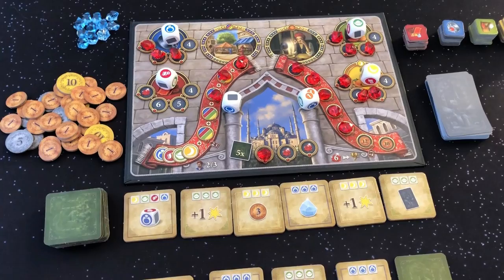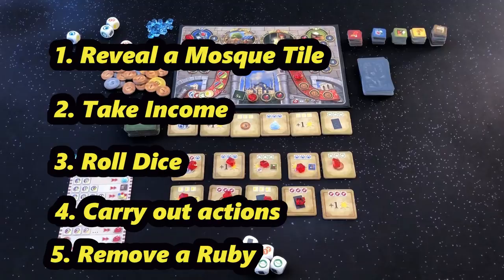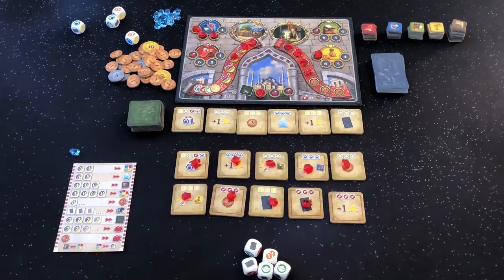The take income, roll dice, and carry out action steps are played just as you would in the standard game. The game ends at the end of the 10th round. You can check your score against the table in the rules to see how you did.